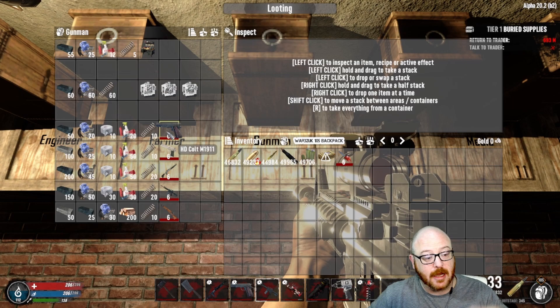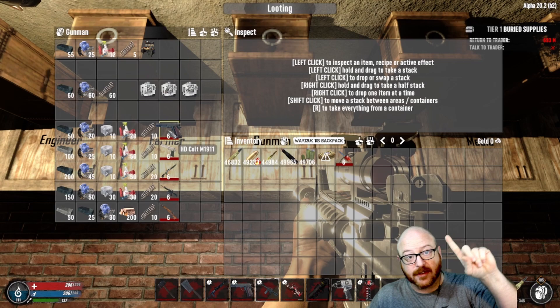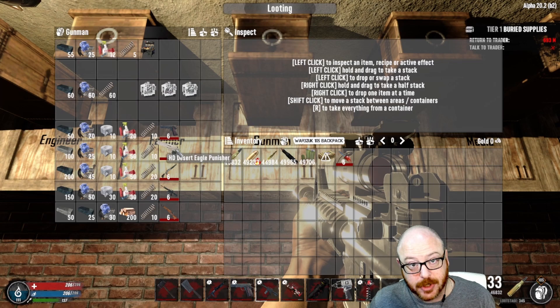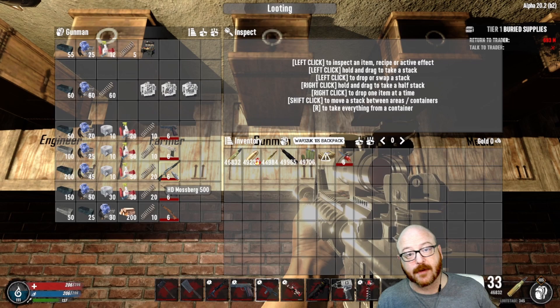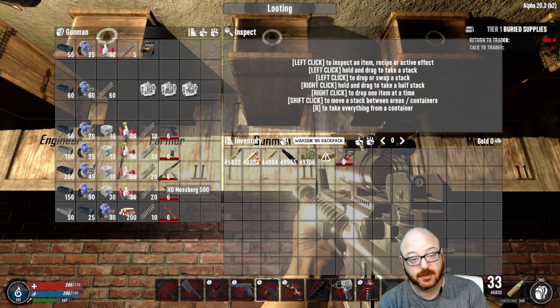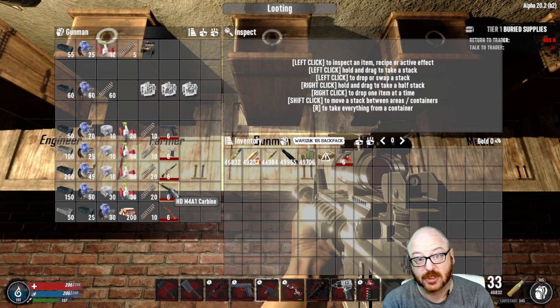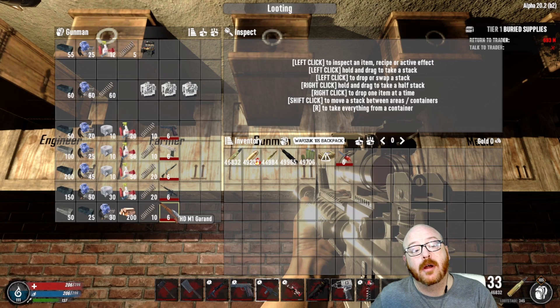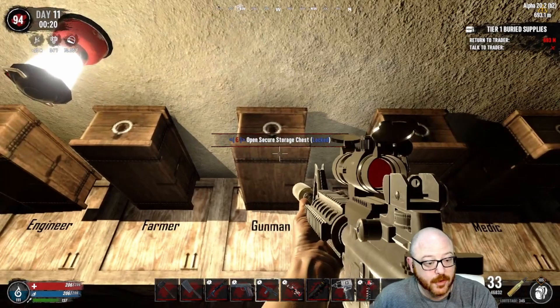Task one: create the Colt M1911 — 50 iron, mechanical parts, duct tape, polymers, and springs. Task two: make the HD Desert Eagle Punisher — 100 forged steel plus mechanical parts, duct tape, polymer, and springs. Task three: the Mossberg 500 — iron, mechanical parts, duct tape, polymer, and springs. You're seeing a pattern. Task four: the HD M4 A1 Carbine — same components. Task five: the HD M1 Garand — steel, iron, mechanical parts, wood, and springs.